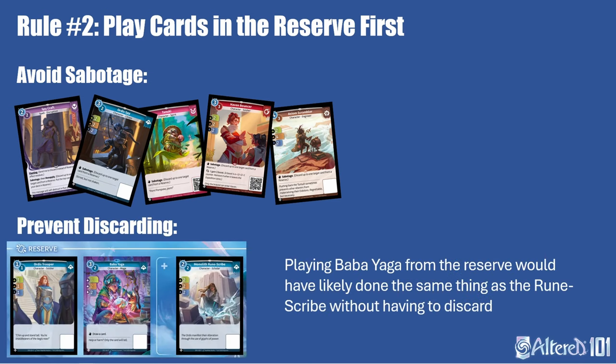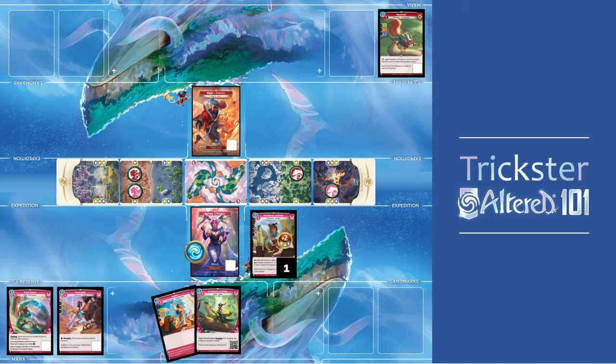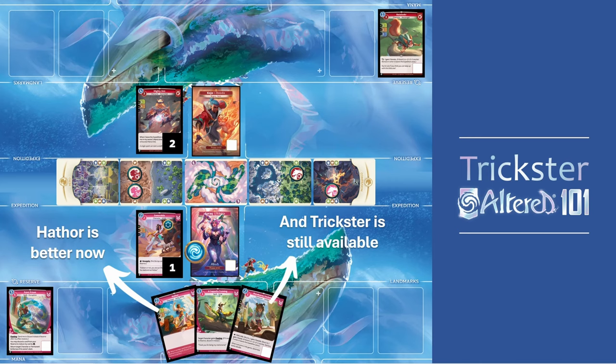One last benefit of playing cards from the reserve first is you'll burn fewer resources. If you play a card from the hand first thinking you'll play a card from the reserve later, you might end up in a situation where your opponent plays around the cards in your reserve and you have to play another card from your hand. This will flood your reserve and you'll be forced to discard valuable resources. In this example with 4 mana, the Iroq player chooses to play Trickster from hand first, probably expecting to play Esmeralda to the other side next, but since the Kojo player puts a Djinn on the same side, the Iroq player could block their opponent in advance by playing Hathor. Now if they want to make this strong play, they'll have to discard two cards from the reserve in the evening. If they had played Esmeralda from the reserve to the left instead, they could have avoided this, having plenty of room in the reserve if they play Hathor or Trickster.